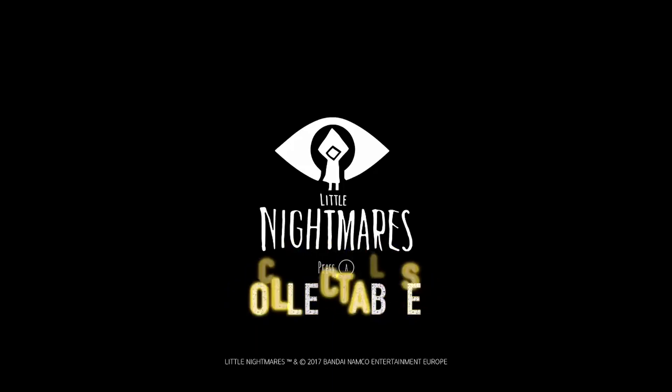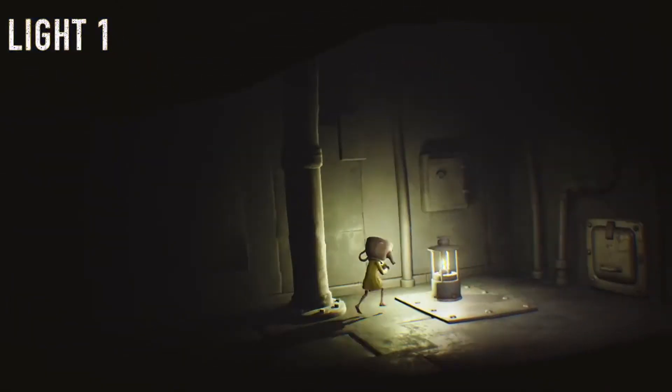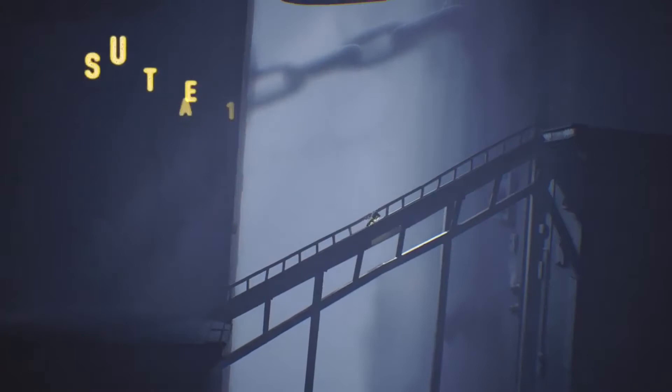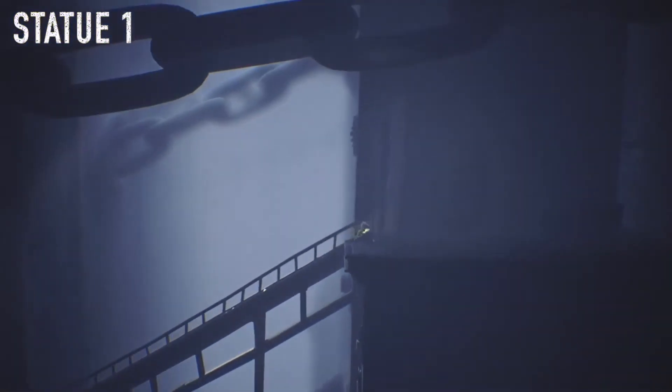I'm going to show you how to get all the collectibles in Little Nightmares. You don't need to get all the lights, but you need to get at least 80% of them. This is right at the beginning of the game — you cannot miss this light, it's right there. All you do is go next to it and it will automatically light.